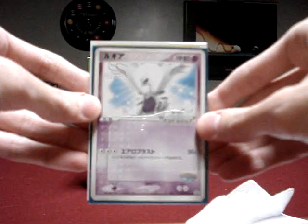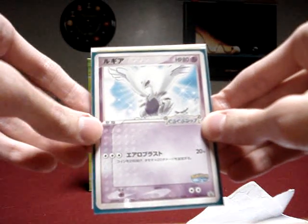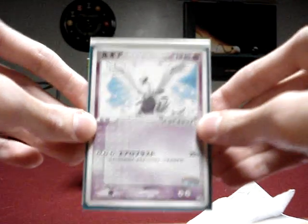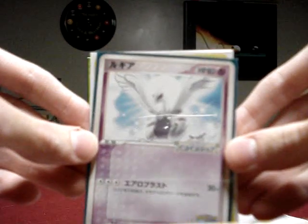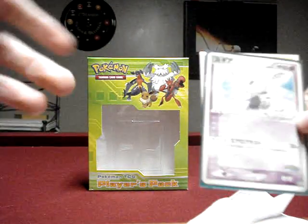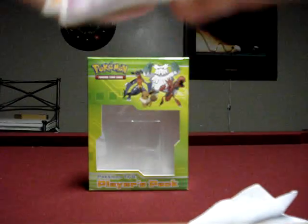The main thing was this awesome Lugia from Poke Park in Japan, which was from 2005 — you can't get it anymore. Amazing artwork. The background is a hint as to what's in the next video. This was ten dollars altogether. The extras he sent were a Chimecho, Team Magma's Ball, and Team Magma's Numel, which is awesome because I love Japanese cards.